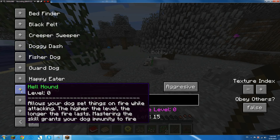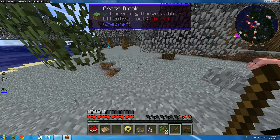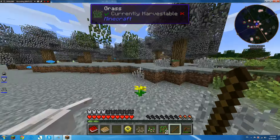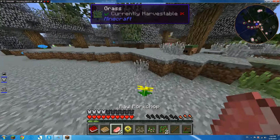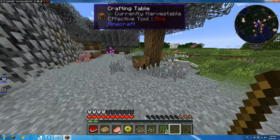You can get him on your head! I forgot about Hellhound — it allows your dog to set things on fire while attacking. The higher the level, the longer the fire lasts. The Ringing skill will grant your dog immunity to fire. That would be so useful — we're doing that. Now we can take Bobby mining and he shouldn't die from lava.